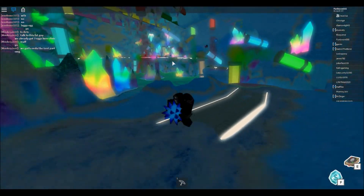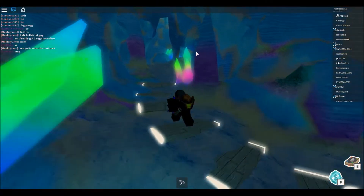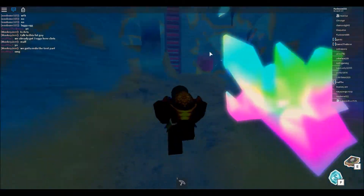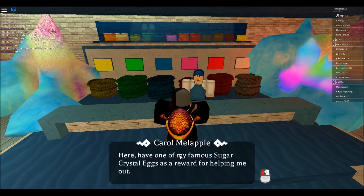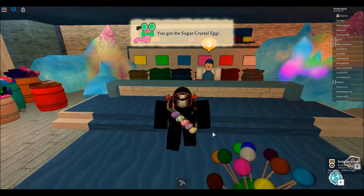Head back to Carol and you'll just turn in the candy. Once you give the candy to Carol, you will receive the rock candy egg. Thank you so much for watching and good luck with that egg!